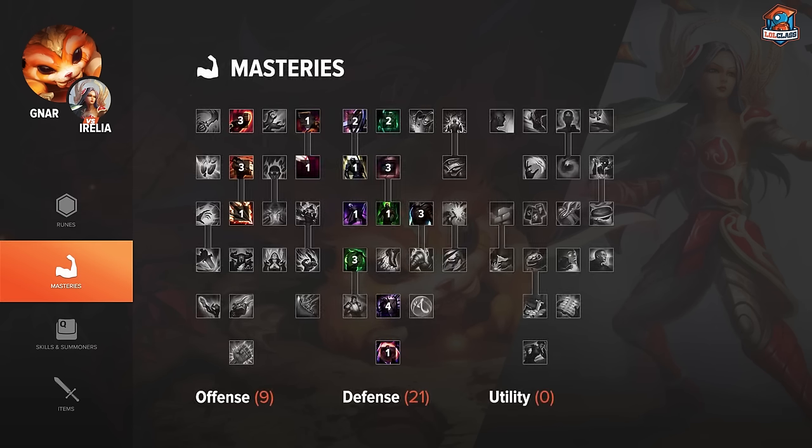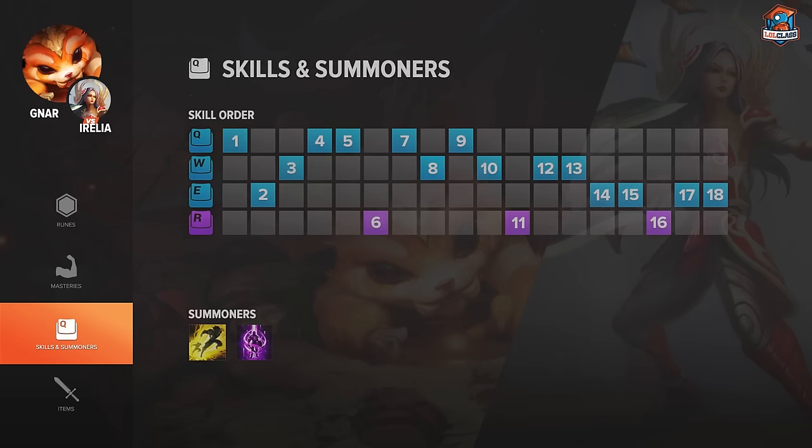Masteries for Nasus vs Irelia, I go 9-21-0. For skill order, I go Q first, E second, W third, Q fourth, then I max Q first, W second, R whenever I can, E last.